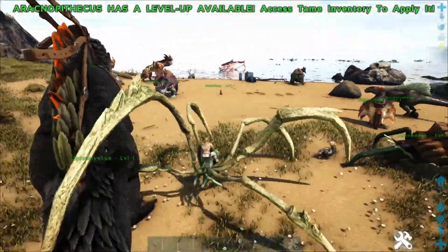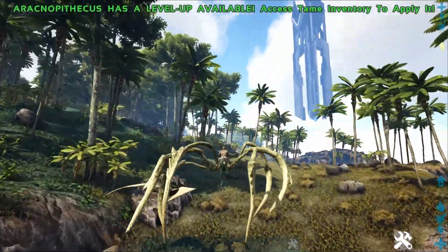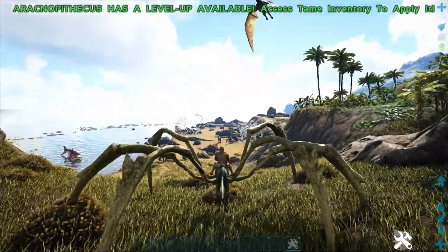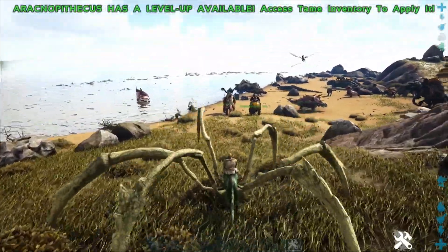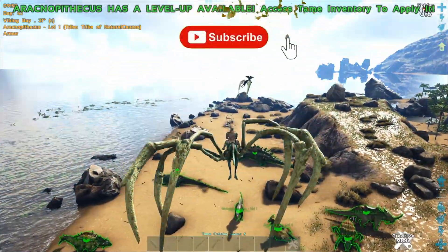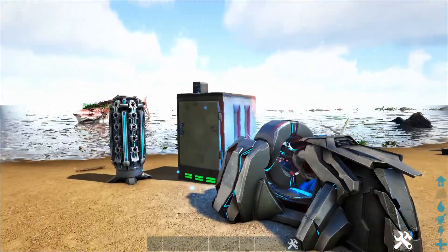So this is the Aureno cross Mesopithecus, but it's obviously a Blood Stalker. I can do those types of webs — I was hoping I could do the Blood Stalker web shoot. We can do a spider sense ability.